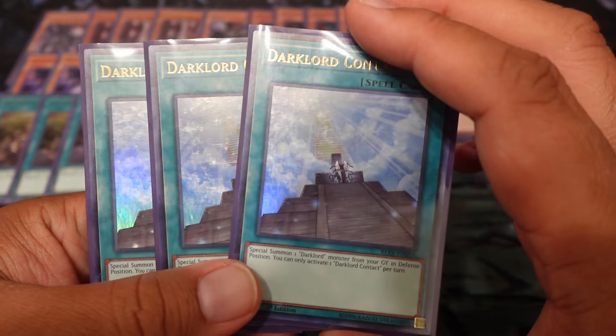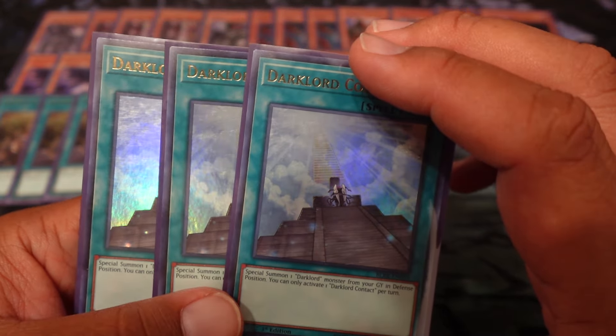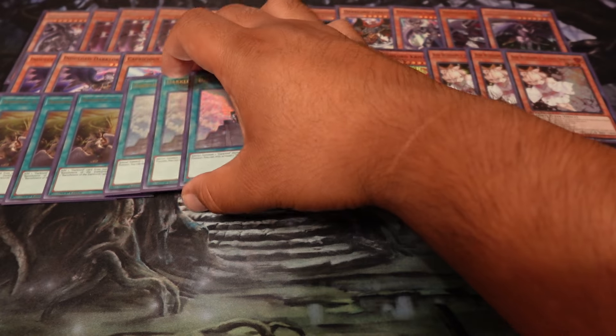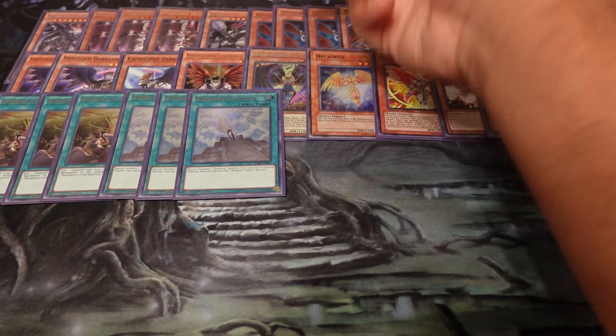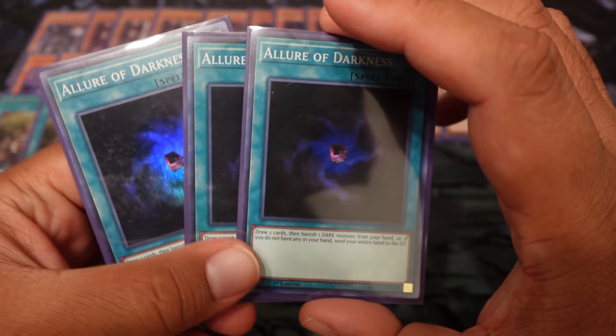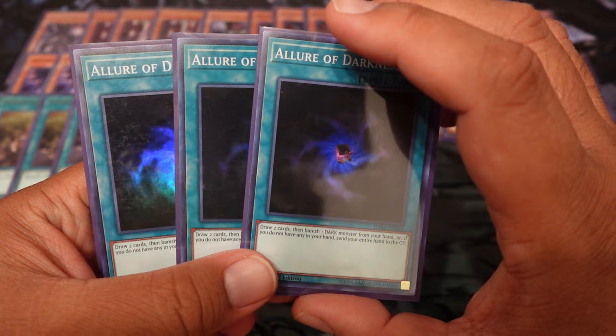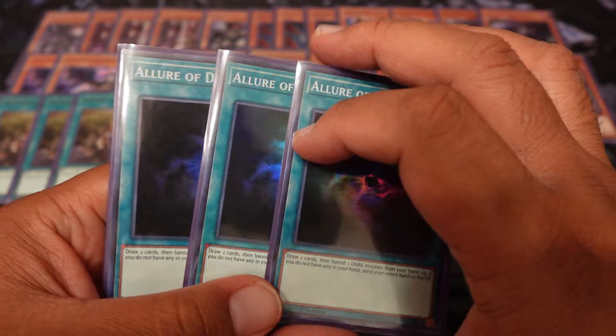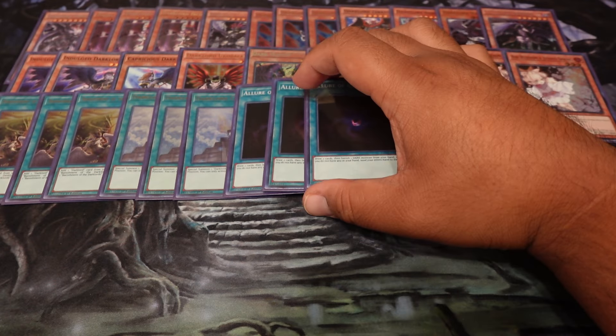Dark Lord Contract — this is the one that special summons them from the graveyard but in defense mode. So obviously the best card you want to bring out is Superbia, and then Superbia can special summon something else, hopefully Nurgle, so you can start piercing through stuff. Three Allure of Darkness — like I said, we're just trying to turbo through our deck. Sometimes we don't need certain cards, like if we draw into the Capricious or the Indulge Dark Lord, we can just draw two and banish those.